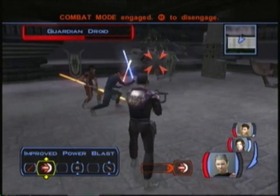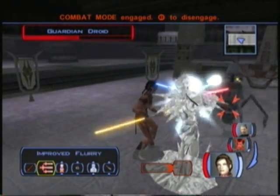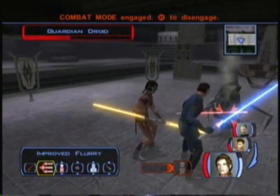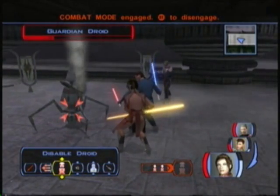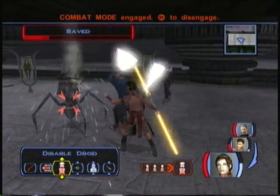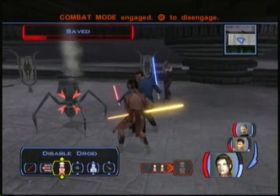So Bastila has some of the better abilities. Disabled Droid seems to do a lot. So I'm going to continue doing Disabled Droid, because he's taking 10 HP off of him. Disabled Droid doesn't take too much Force away from me, so she can actually do a lot of damage with these guys.